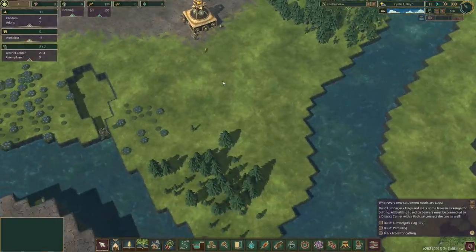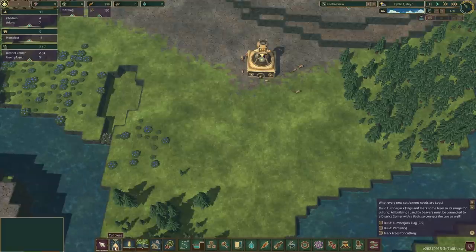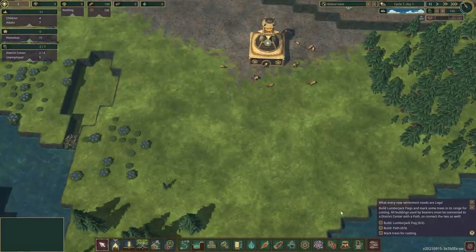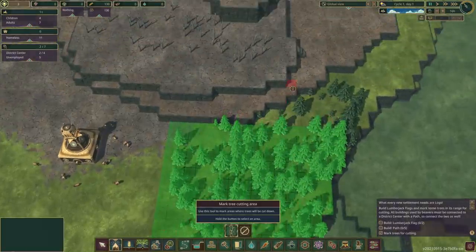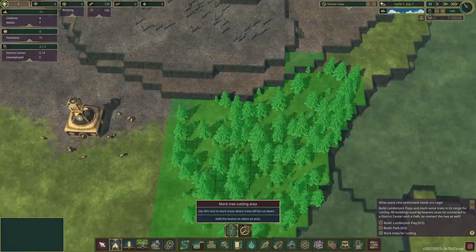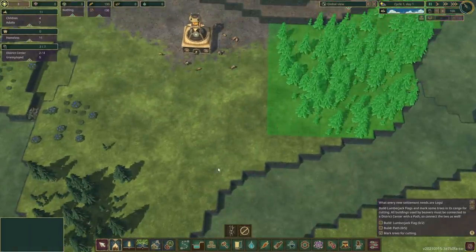It seems very familiar — I feel like this is the same place we've been at before. Cut trees, plant trees... Can I pause it? Alright, we're gonna pause and figure all this stuff out. It clearly has specific things that we need. We have cut trees — I guess we should probably tell it to cut trees, right? Our tree cutting area. I'll chop all this stuff. Okay, that'll be fine.